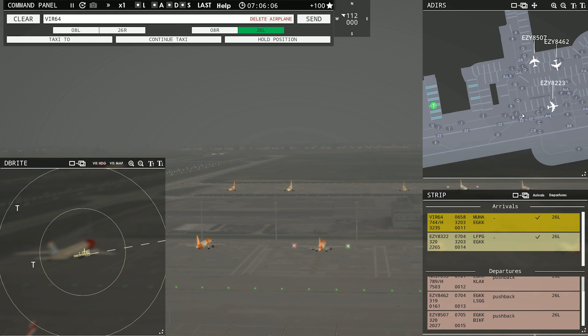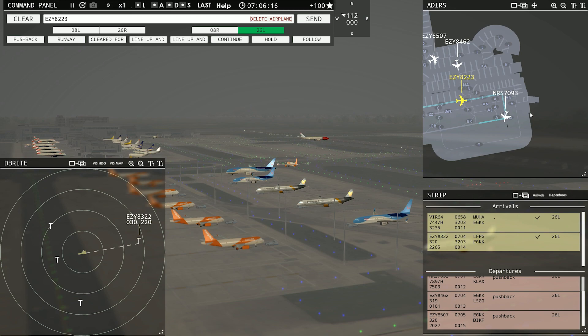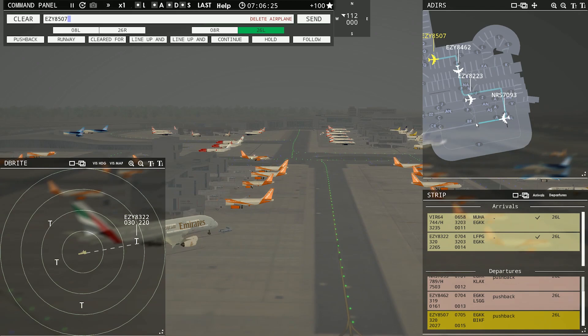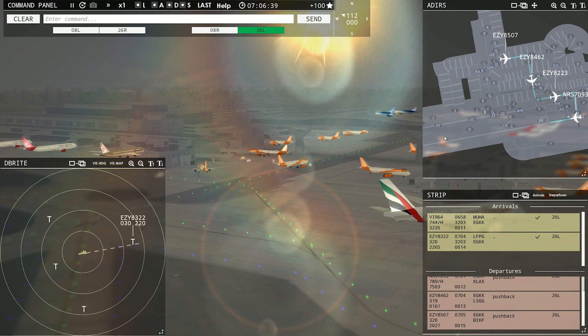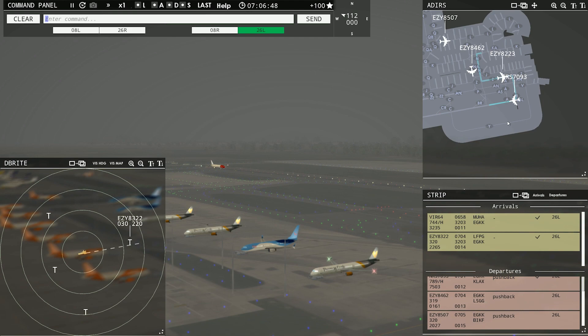Easy is taxiing still to the runway and our Red Nose is lining up on 26L. We have an arrival of 8322. Easy 8507 ready to taxi. Easy 8507, runway 26L, taxi via Lima Papa Zulu Mike. Red Nose 7090-3, runway 26L, clear for takeoff. Easy 8223, runway 26L, line up and wait. I'm going to get him out before that Easy arrival. We got time — as long as they all play nice, we'll be good here.